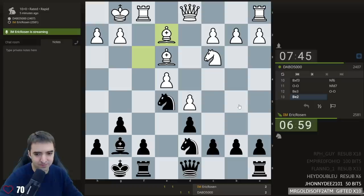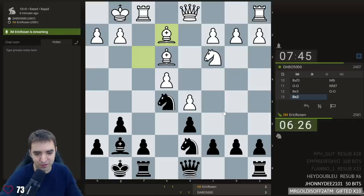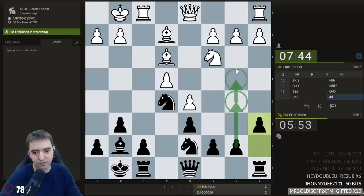Queen h4 still comes to mind, but the pawn is defended. Considering h6, king h7, because queen d2 might be coming. Yeah, queen d2 is coming. I really shouldn't spend too long here — just trying to get a sense of where I want my pieces after queen d2. Would maybe be nice to have a pawn on c5, but I don't want to play c5 and allow takes. I think I'll start with a6, trying to be flexible, preparing b5.